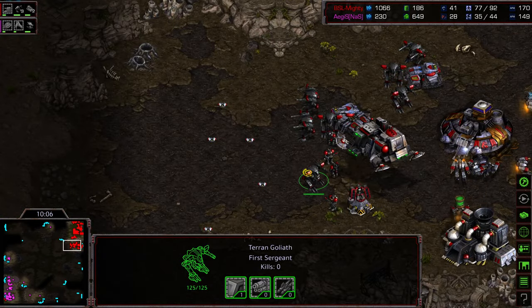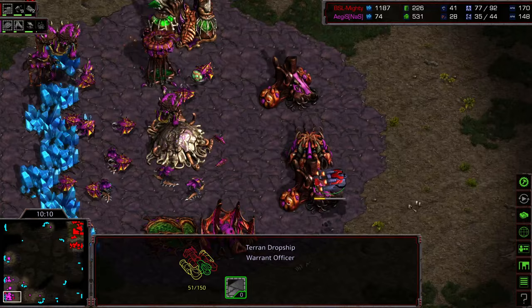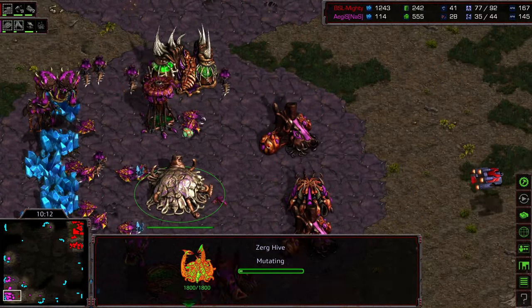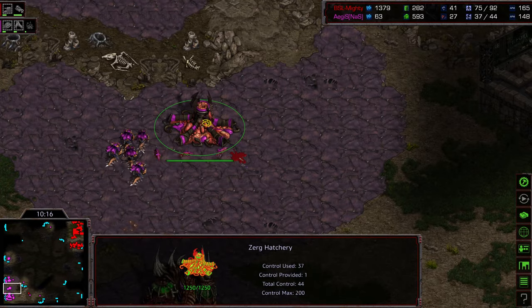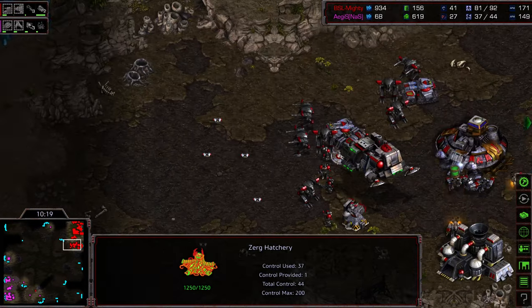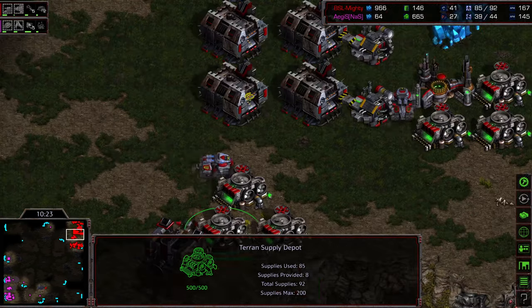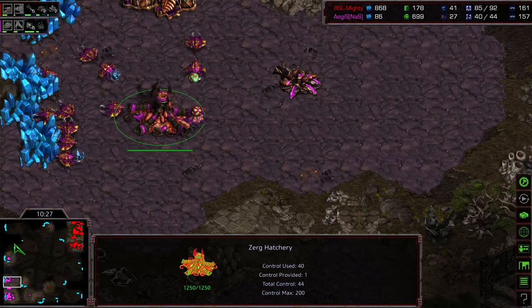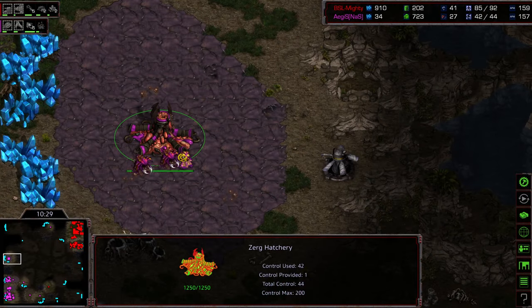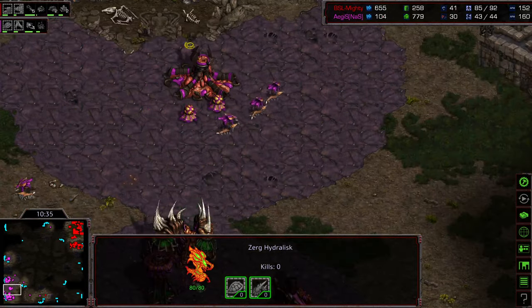Because Mighty is very close to having enough Goliaths where he can start pushing out. And I don't see enough mass — this is just not enough mass. Agistil going for Hive tech immediately to follow this up. I don't think it's going to be in place in time. Because maybe if he can get Dark Swarm — that helps a lot. Dark Swarm and Plague help a lot against mech. But he just doesn't have the raw economy to make this work otherwise. Third base is up, drones just being produced to deal with this.